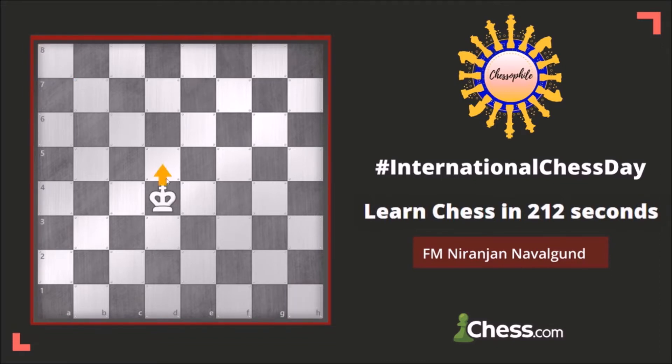The king can go in any direction — up, down, diagonal, and also to the left and right. It goes only one step.